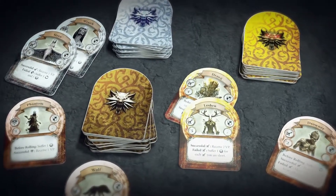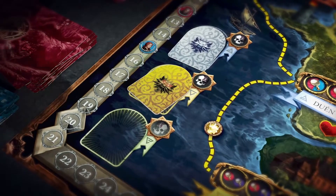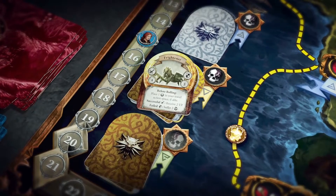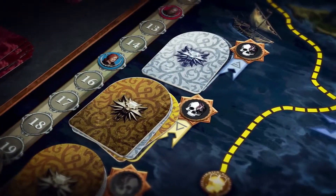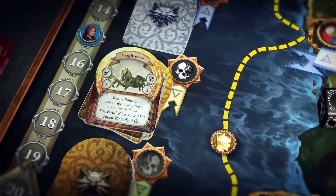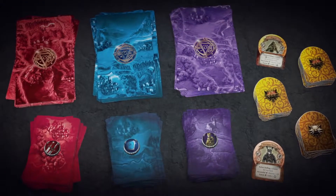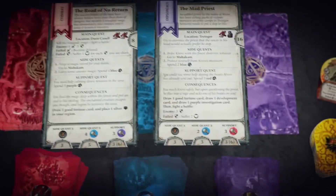Monsters are another type of obstacle. Certain game effects spawn monsters on the board face down. Each obstacle zone can contain any number of monster tokens. When a hero encounters a face-down monster token, he flips it face up to discover which monster he will fight against in battle. If the hero defeats the monster, it is removed from the board and returned to the bottom of its stack. If the hero does not defeat the monster, then its token remains face up in its current obstacle zone. Battles occur when the hero encounters an enemy, which can appear as an effect on an investigation card, one of the quests on a quest card, or a monster encounter.